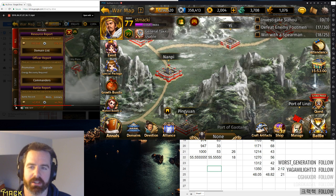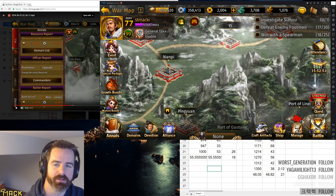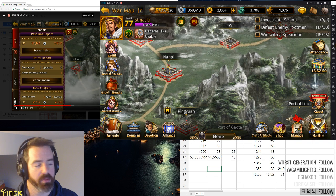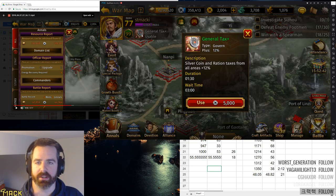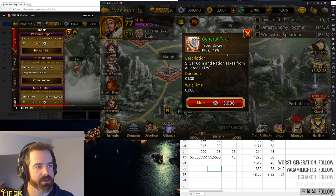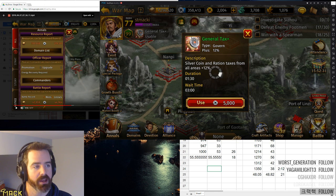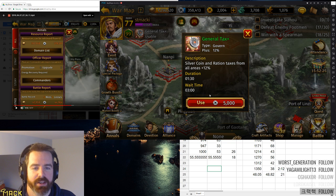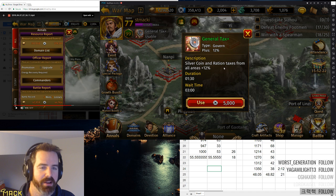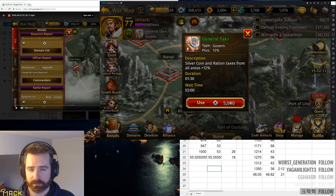There's something going on with the Warlord skills that's weird. For a quick overview: when you set a Warlord, they have a certain skill. Right now I have Zouj Liang, who has the best Warlord skill, really — him or Tian Fang, or I think there's like one or two other guys with General Tax Plus.